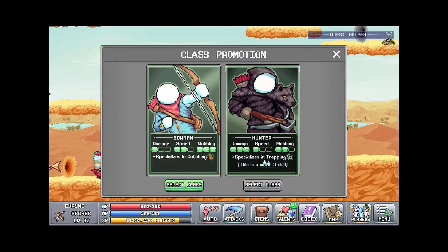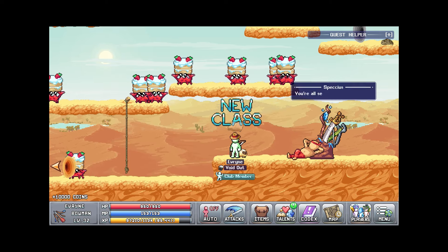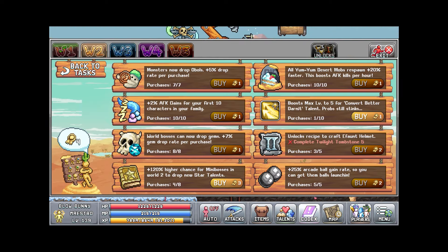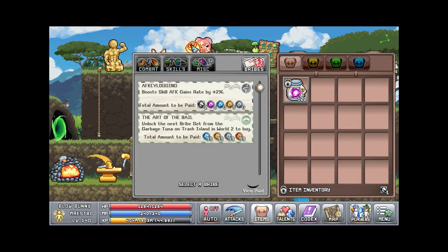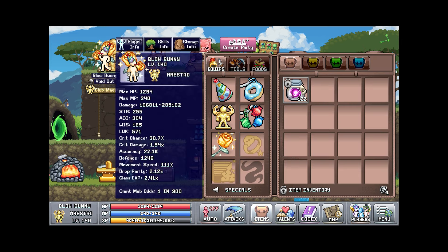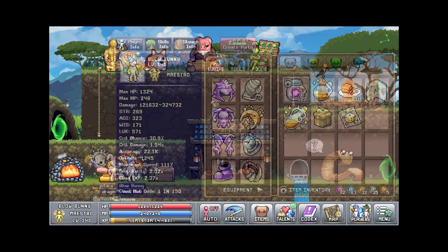For my tenth character I ended up going Bowman, so I guess we're going Siege Breaker for now. Just more tasks — kind of going around doing a little bit of things here and there. I keep running out of teleports every day because that's how much I'm playing, so it's kind of annoying.